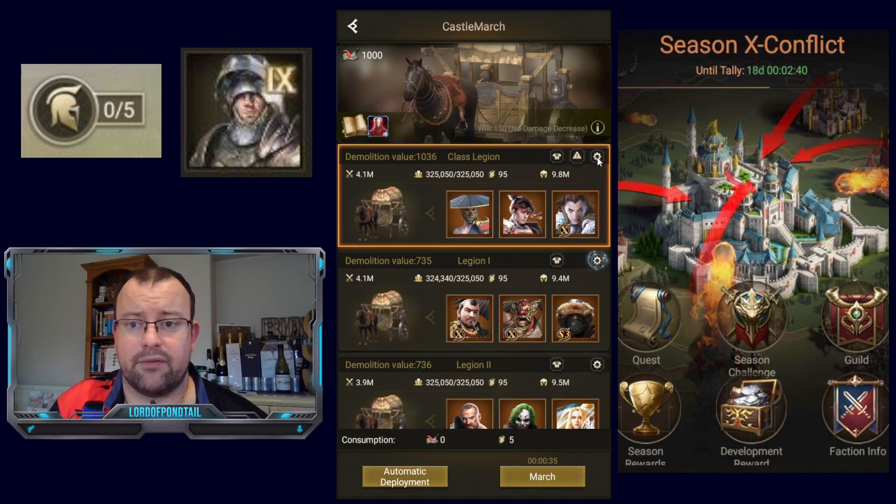Even though Avalanche is obviously a Cavalry Hero, you can use her with Footman when you're taking structures, as long as your other heroes' skills work with Footman. The reason you want to use Avalanche is because her 6th skill gives an extra 300 Demolition Value — that's why this Legion has a Demolition Value of 1036. I'm also running Demon Spear and Orochi with Avalanche. Demon Spear is a Front Row Footman Hero, and Orochi is a General Hero who works with Footman and gives extra HP for the whole formation, which reduces losses.